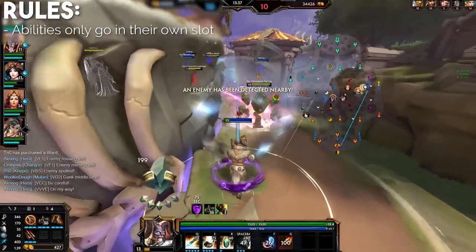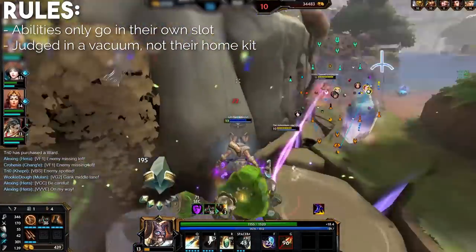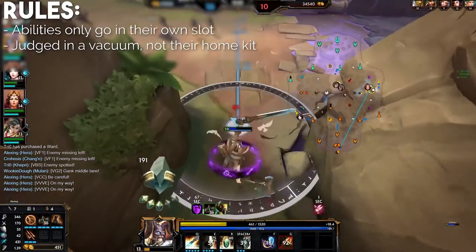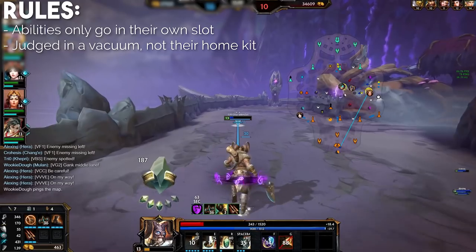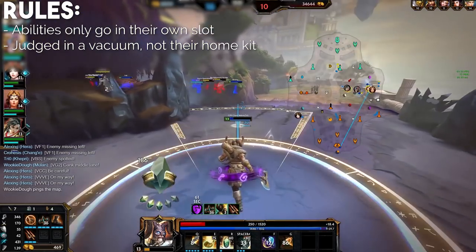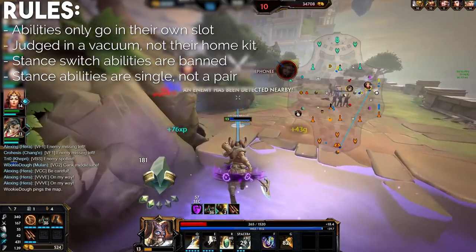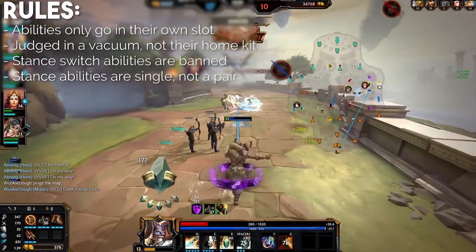As with my other videos in this format, the abilities themselves are judged in a vacuum outside their respective god kit. Any resources or interactions with other parts of their home kit will not be counted. For the sake of my sanity, stand switch abilities are disqualified and the actual abilities of stand switchers are judged on their own, not as a pair.